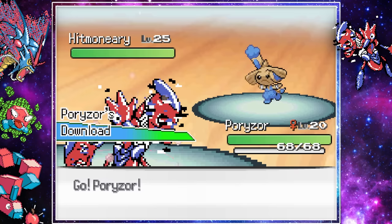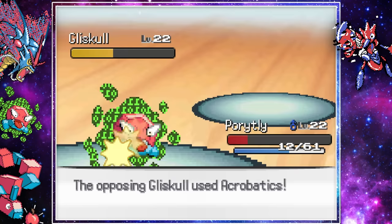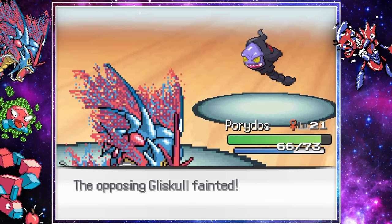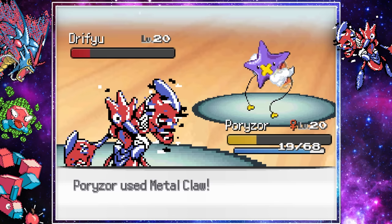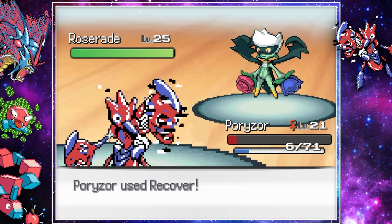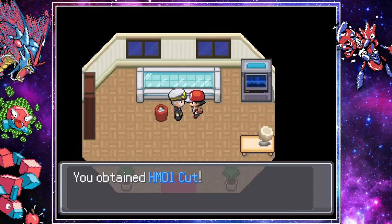Bruce led Hitmoniri and we switched into Portly. Bruce then switches into Gliscol and manages to take us out with Acrobatics. Porydos was able to finish it off with a Bite, and Metal Claw from Poryzor finishes off his Hitmoniri and Driftu. Only his starter was left. Luckily, our Poryzor knows Recover, so he healed back up and we took it down with Metal Claw. Bruce runs off and we receive the HM Cut.